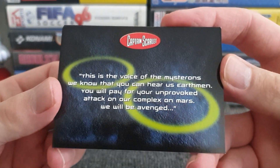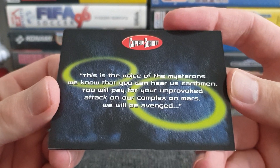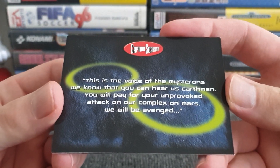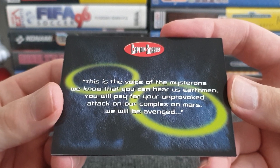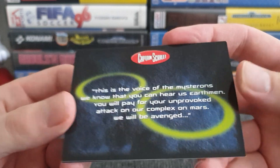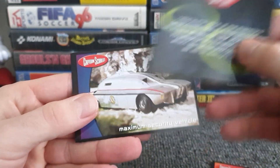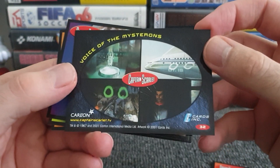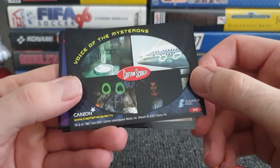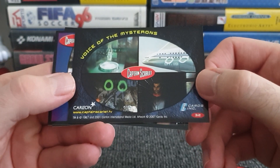I didn't buy cards to read, I bought cards for pictures. This is the voice of the Mystrons: 'We know you can hear us, Earthmen. You will pay for your unprovoked attack on our complex on Mars. We will be avenged.' And two rather large yellow circles. That was the front — you can only get writing on the back, then get a picture on the front. This card is back to front!